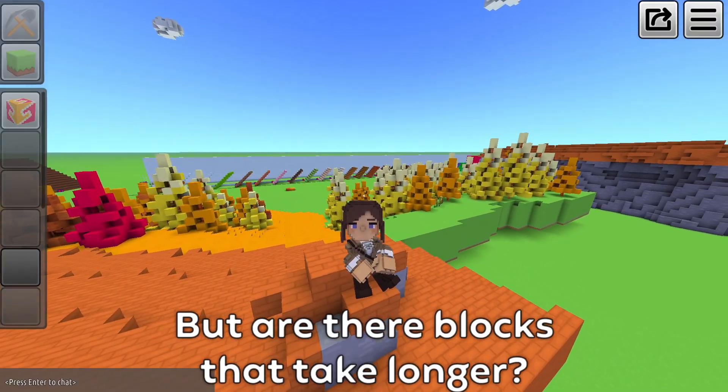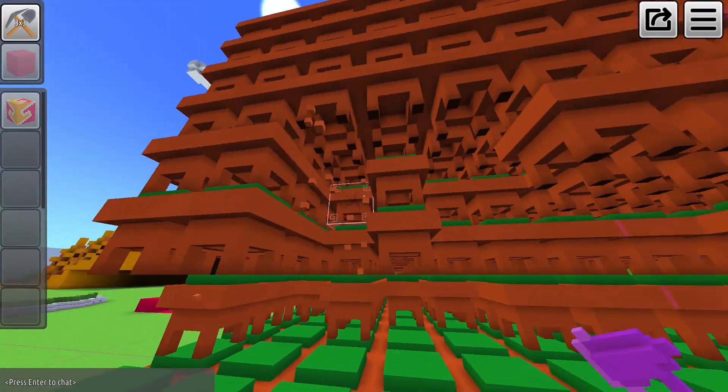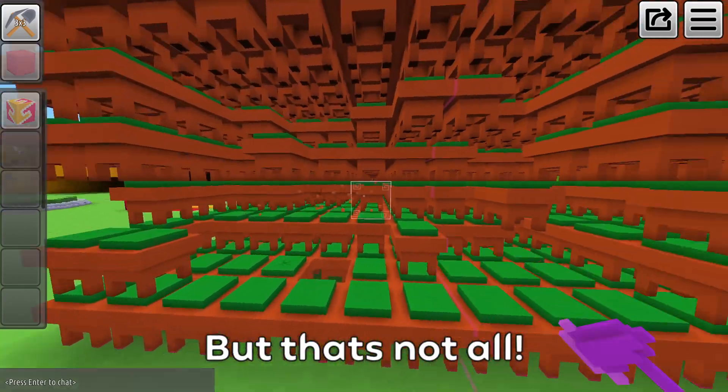But are there blocks that take longer? Some props such as chairs are slower to mine, since if you move your cursor on them, it doesn't break blocks around. But that's not all.